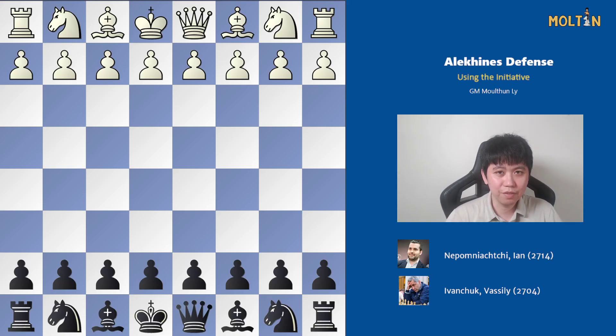Hello everyone, Molten here and welcome back to the video. Today I'm going to go over a really old blitz game from 2014 between Ian Nepomniachtchi and Vasily Ivanchuk. It's from the Alekhine's Defense using a really old trap, and I thought it was nice because it demonstrates the idea of using the initiative quite well, especially from the black side.